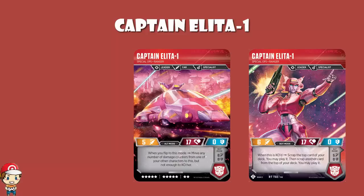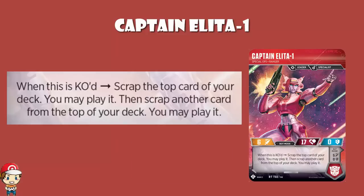As with so many of these, it really is the skill that's going to make or break whether this is a good card. And we've got some nice ones. In bot mode, when this is KO'd — i.e. if it's KO'd while it's in bot mode — you scrap the top card of your deck. You may play it, but you don't have to. Then you scrap another card from the top of your deck, and you may play it, but you don't have to.